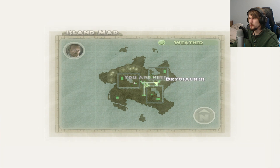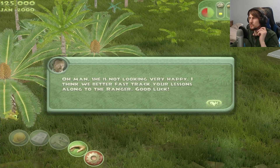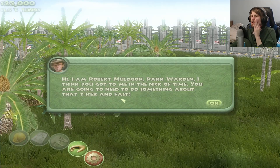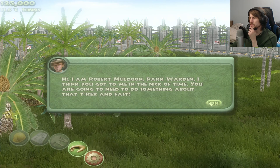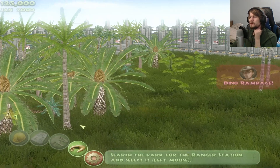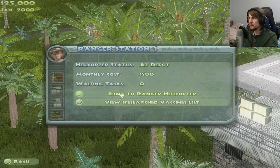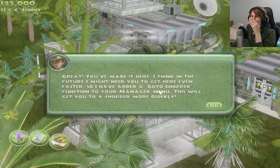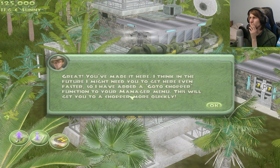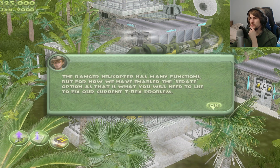Okay, so we'll tab. Those are Dryosaurus. There's the Rex — she's not looking very happy. I think we better fast-track your lessons along to the ranger. Good luck. I'm Robert Muldoon, park warden. I think you got to me in the nick of time. You're going to need to do something about that T-Rex and fast. You're going to need to find the ranger station and deal with this problem. You select your park's buildings in a similar fashion to selecting dinosaurs. There's the ranger station — let's jump to the chopper. I've added a go-chopper function to your manager menu. This will get you to your chopper more quickly. We've enabled the sedate option — that is what you'll need to use to fix our current T-Rex problem.